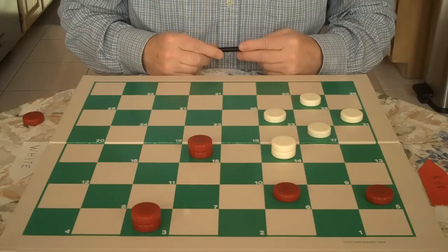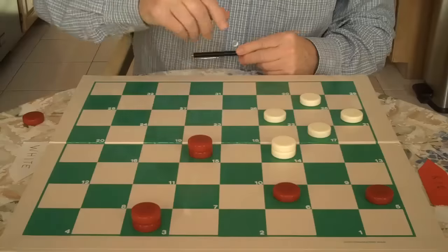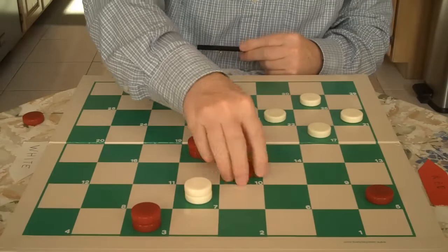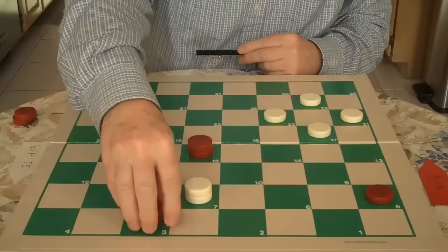And now we exchange. Do you spot the cut, the exchange? You go six to ten. And this gets rid of White's king. White jumps. You jump.